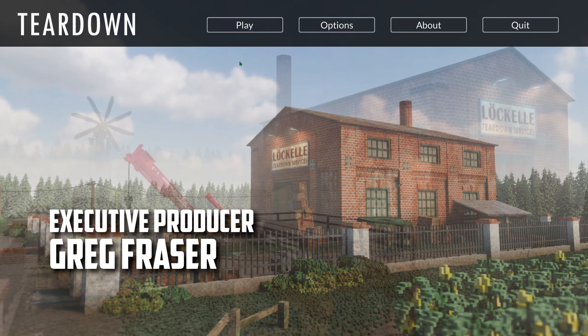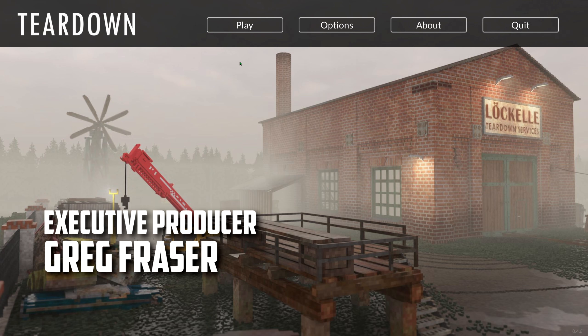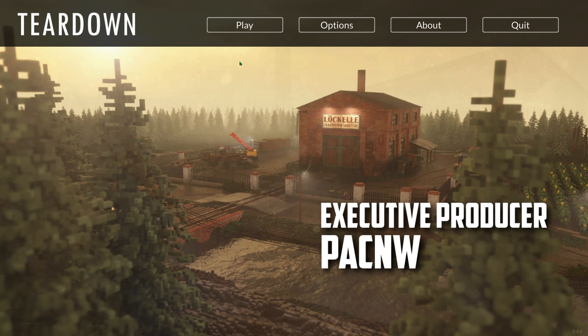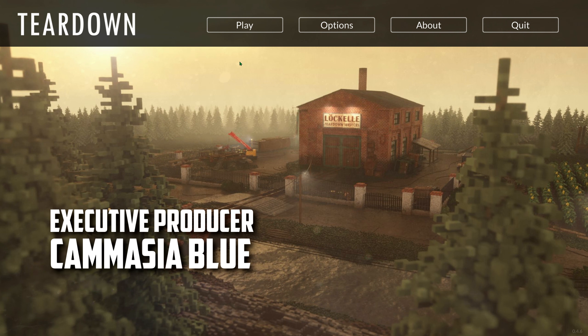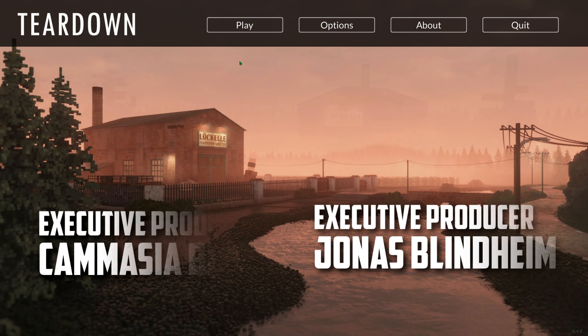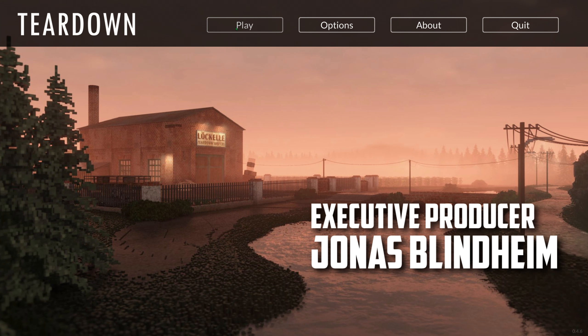Stack objects, build structures, or use floating objects to your advantage. Take your time to create the most efficient path through the level and get ready to run — the moment you pick up your first target an alarm goes off and the heat is on. Run, jump, drive, slingshot, do whatever you need to collect all targets and escape before security arrives. I picked it up because it has almost 10,000 overwhelmingly positive reviews on Steam.